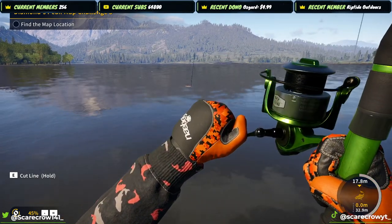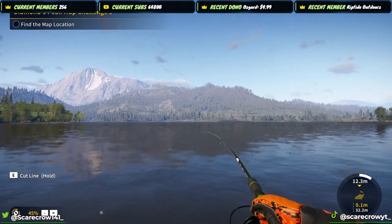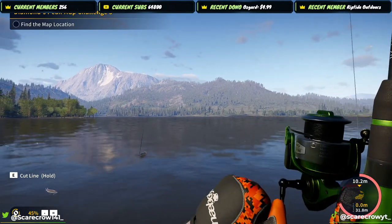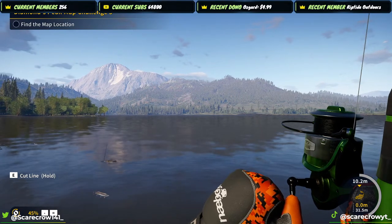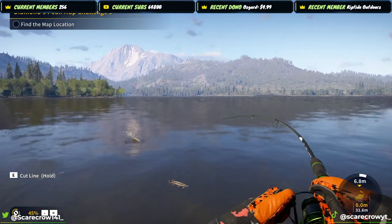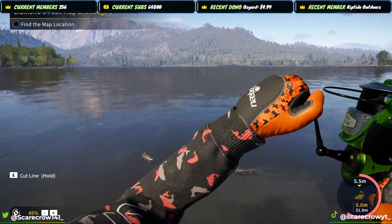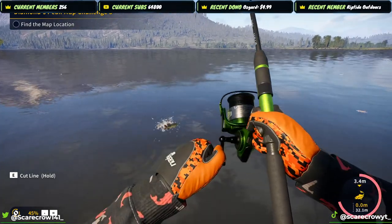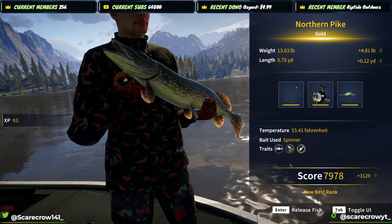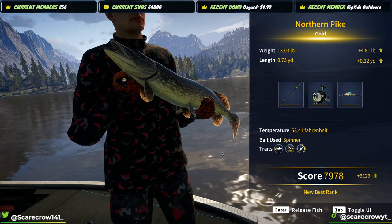Let this guy be as big as I think he is. It's a pretty heavy rod setup so he shouldn't be too hard to reel in. Yeah, he's pretty big if he's pulling line out. Gold — 13 pounds! Wow. Not bad.